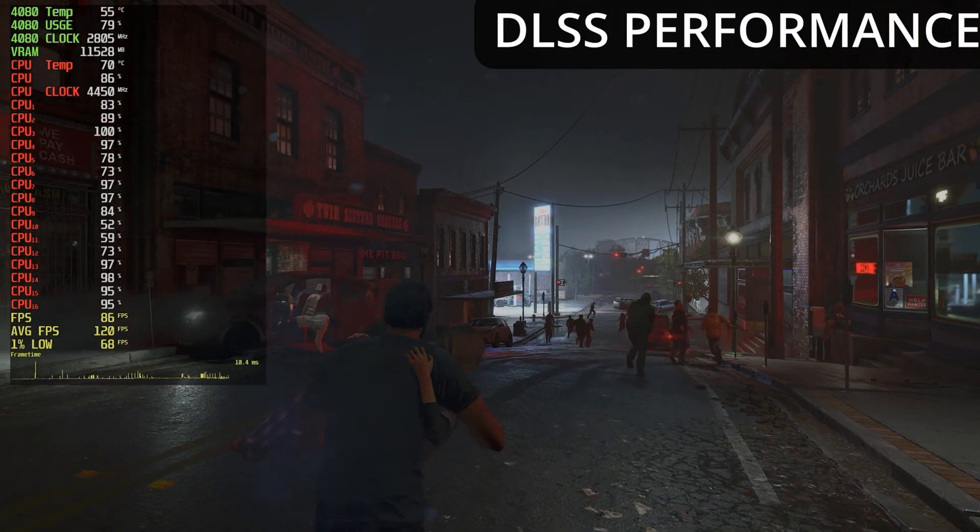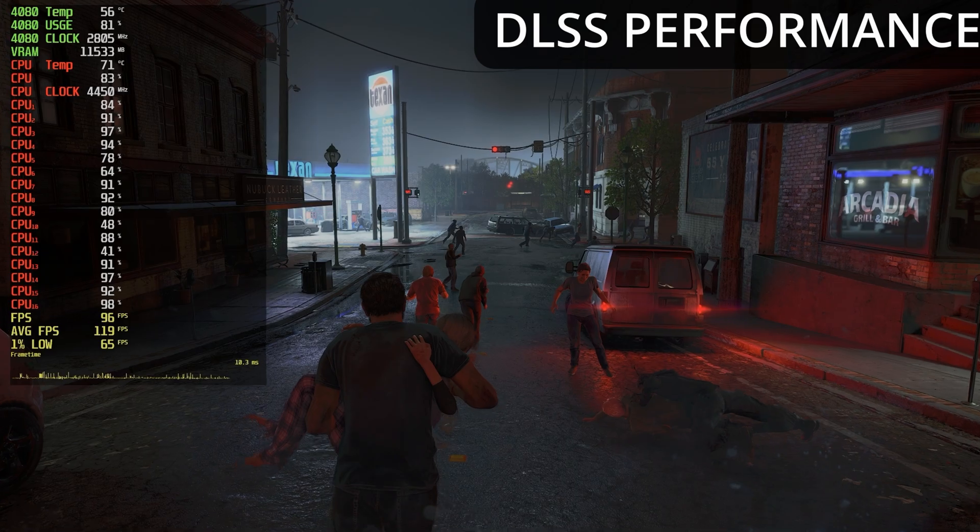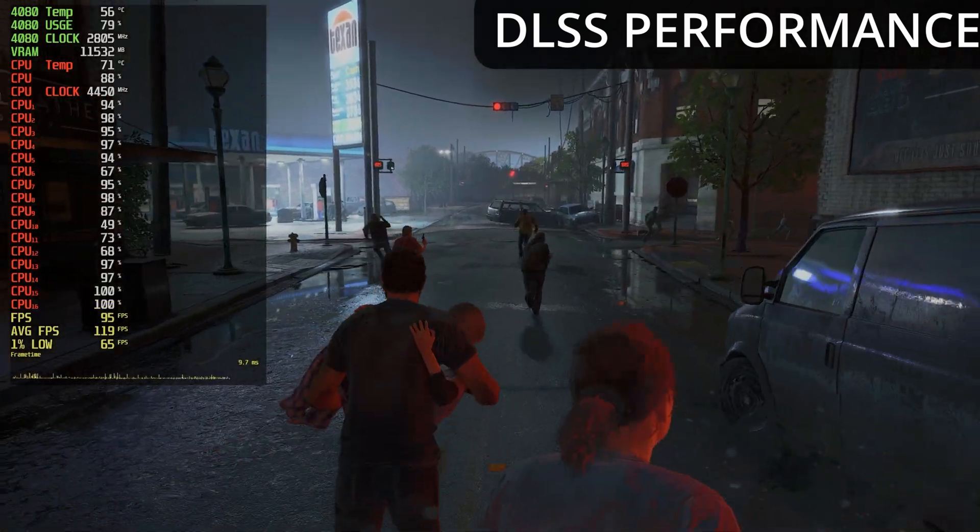I've also noticed that when a game has DLSS, instead of it being a cherry on top to push performance a little further, it's actually becoming more of a requirement. As you saw here at 4K, to get above 100 FPS we had to drop all the way to DLSS Performance mode — 1080p re-upscaled to 4K. That is ridiculous on a $1,200 graphics card. NVIDIA is offering a product for $1,200 and this is the performance you're getting — and they don't even include frame generation, which is an exclusive 4080 feature, even while requiring a 4080 for 4K Ultra.